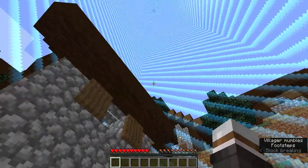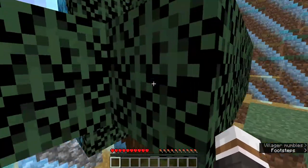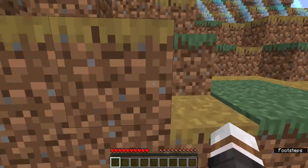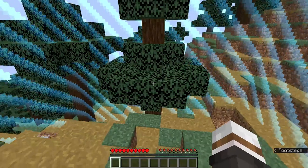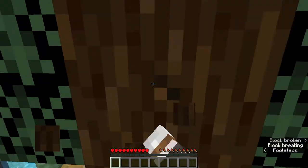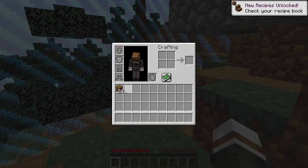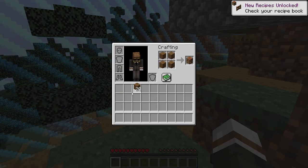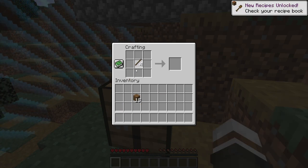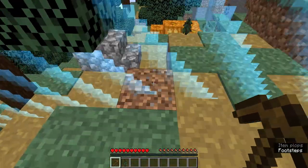Luckily, we spawned right here in a village. Unfortunately, we can't get to any of the other villages. Luckily, we have a tree, but I'm not seeing any water source and I'm also not seeing any grass on the ground that we can get seeds from. So we're just going to have to use the tree and hope we get saplings back.